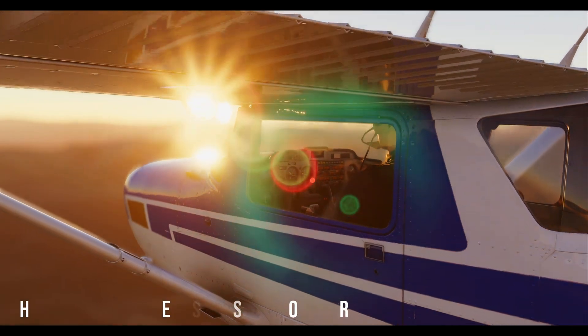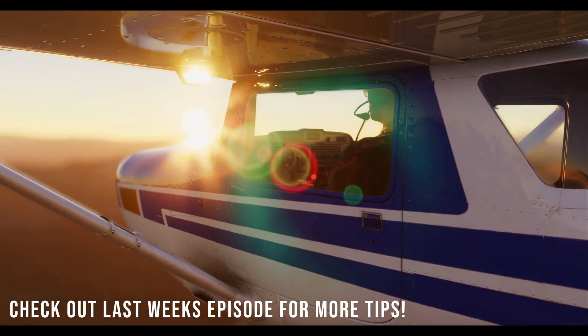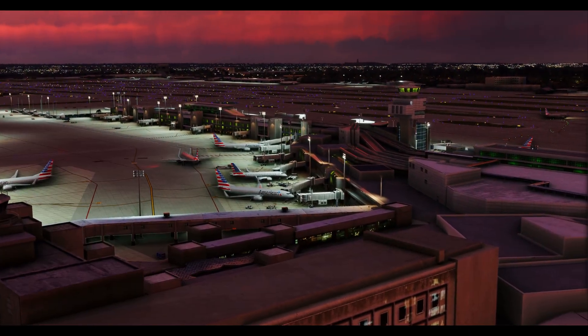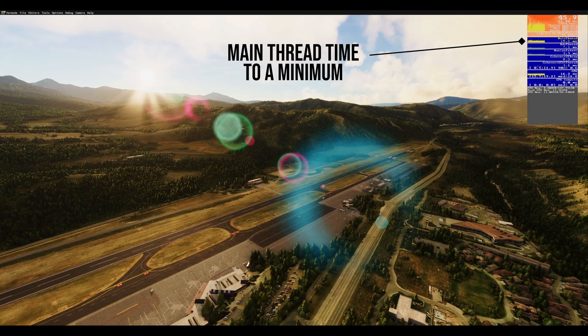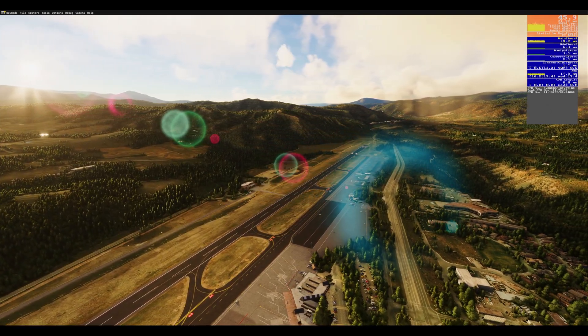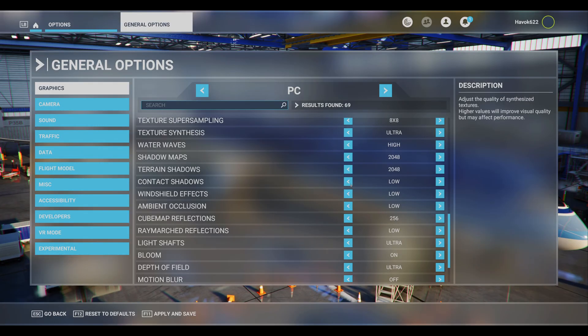For those of you who tuned in to episode 16, you're aware of the magic behind tweaking the level of detail settings. If you missed out, give it a quick peek — it's more gripping than a drama series finale. The quest? Keep that main thread time at rock bottom while creating the CPU overhead you need to banish stutters and elevate FPS to royalty status. Here's the twist, though: cranking up certain settings can be more beneficial than dialing them down.